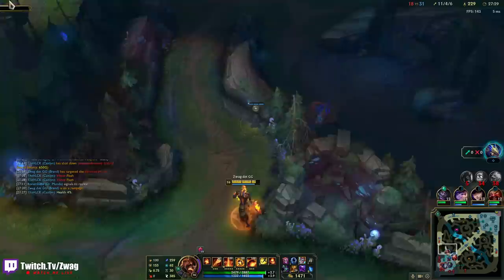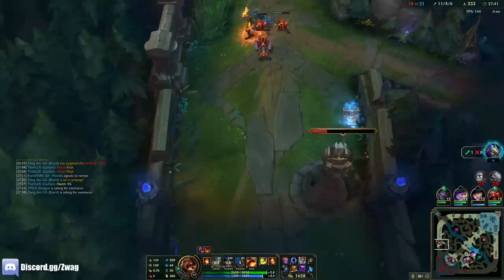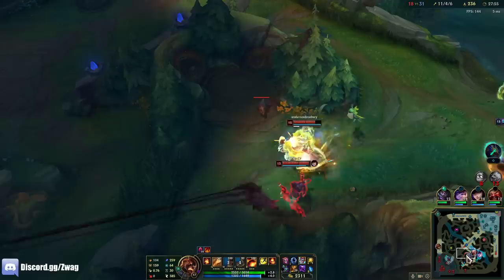Did 420 damage there. I have Void Staff at 100 — so I'll do damage again to the tanky boys. We should go to dragon. I think my team can get it without me. If I push top, then they'll go for me, and then it's free dragon. Now Udyr's going to it — but everybody's over there. I don't think he'll be able to stop them.